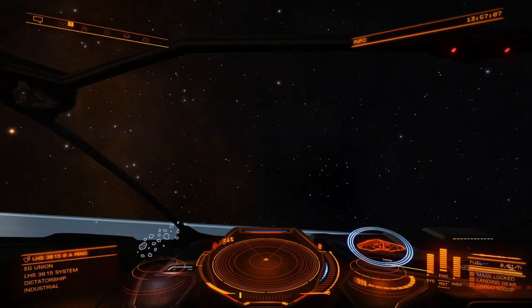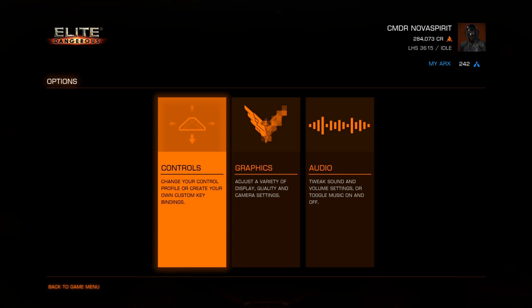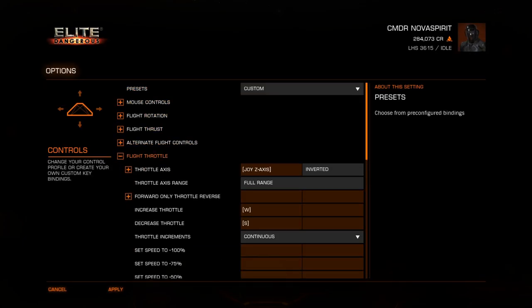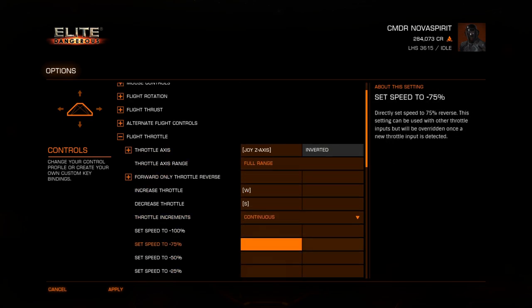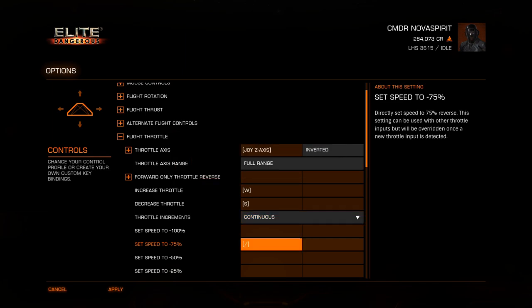The first thing you have to do before anything else is set your key binding. Head over to Options, Controls, go to Throttle Control, Flight Throttle, and make sure that Set 75% Speed is assigned to a hotkey. I usually use the slash button — the question mark slash key.